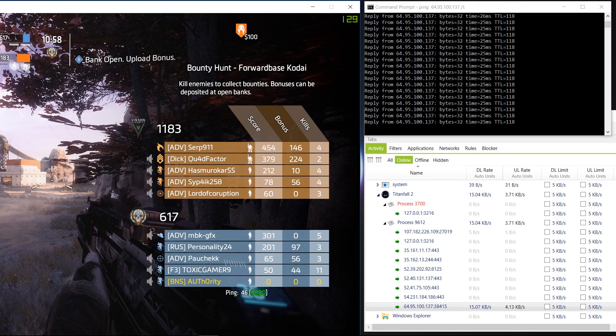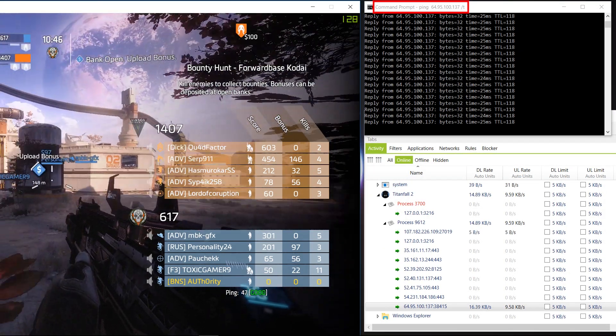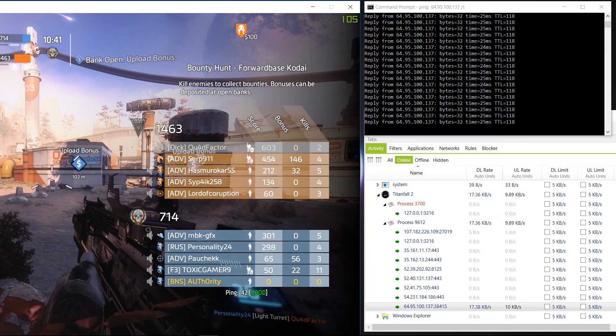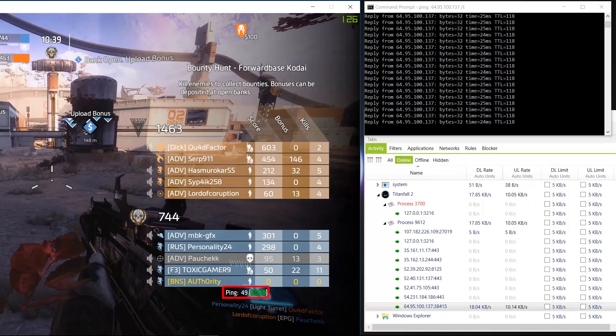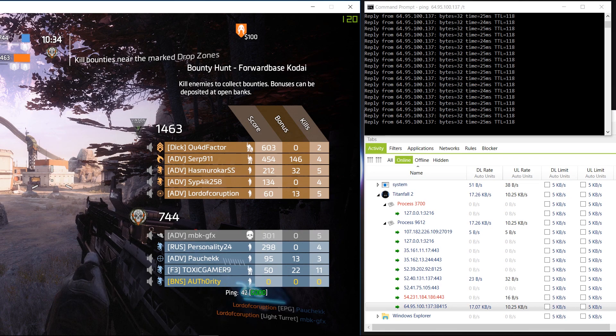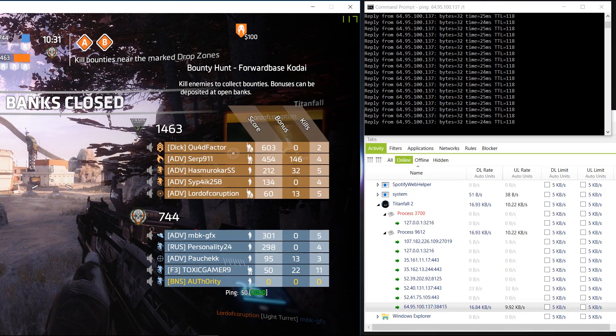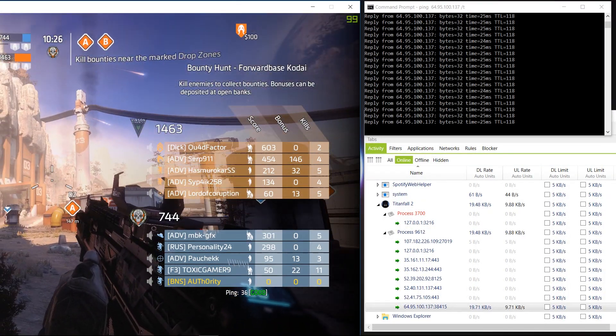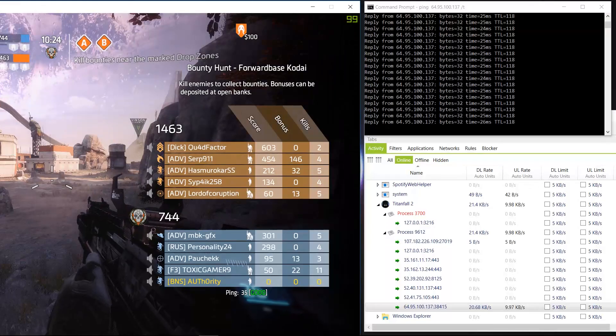Another thing you might have noticed is that the ping displayed inside the data center list is lower than what you see below the scoreboard. When I take the IP of the game server and run a ping inside the command line, the value we get is not only stable, it is also lower. The reason for this is that what the game shows us as ping below the scoreboard is not the ICMP echo request — this value shows us the delay of the game data, which means it also includes the processing delays. That is why it is higher than what you see inside the data center menu and when you simply ping the server from the command line.